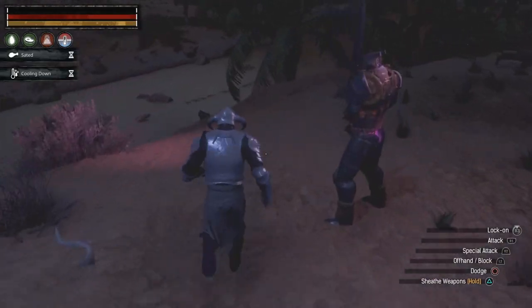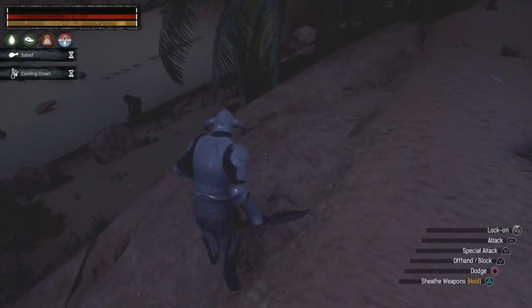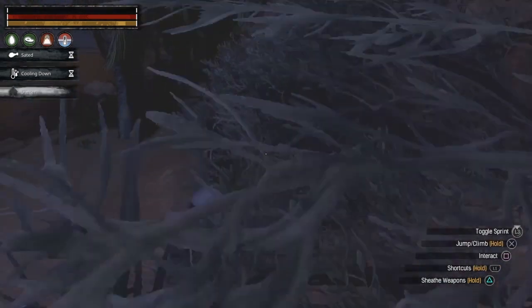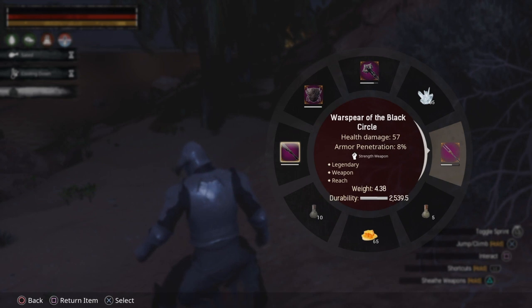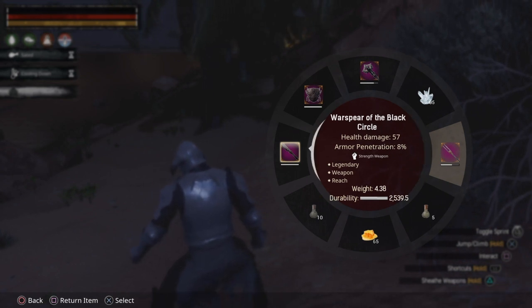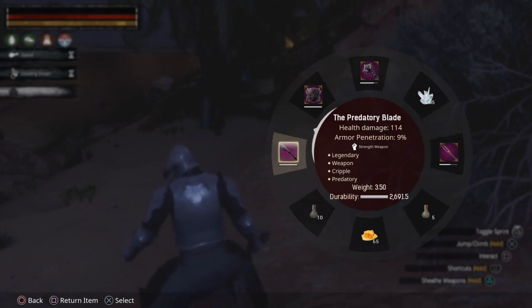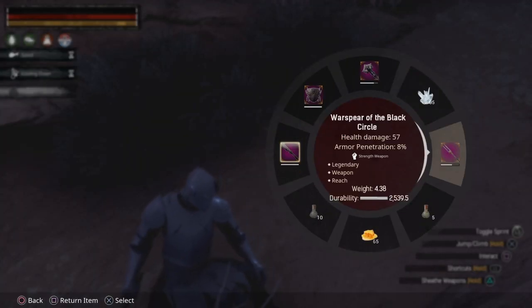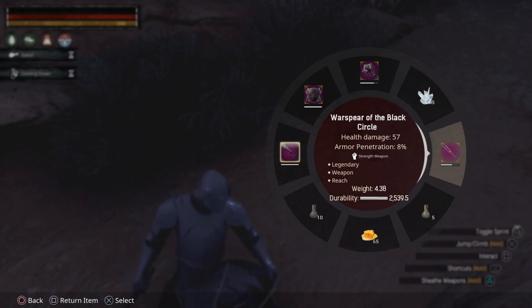I want to show you something because it's been bothering me. Let's look at these two weapons. I have two weapons here: the War Spear the Black Circle and the Predatory Blade — is that a Sandstorm? Now look at the damage: this does 57 damage and 8% armor penetration. It's a strength weapon and I have a strength weapon build, so I should be doing the most damage.